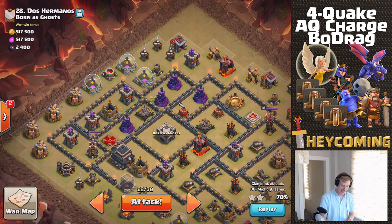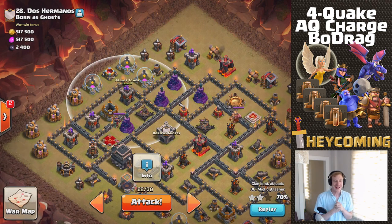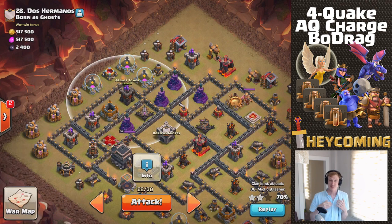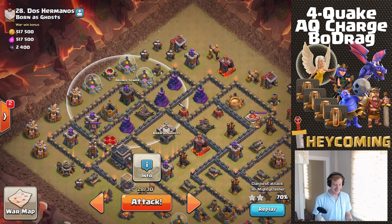That's the general attack. There's not a ton of point defense that can really harm the dragons on the back end - only three archer towers. The four splash towers, the wizard towers, I don't see being too much of a problem either. The only thing that could really throw us off is a bunch of seeking air mines all in this area, and there's really no way to know if that's the case. We should just go ahead and attack.